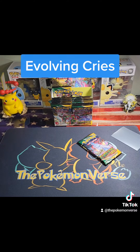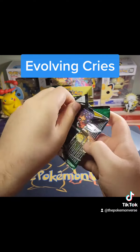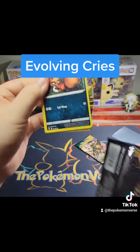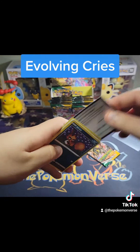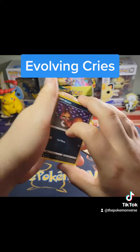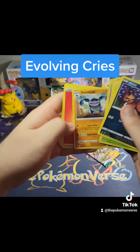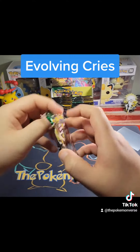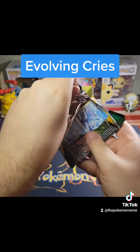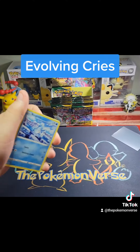It's different going from the Pokémon GO set — where there are Radiant Pokémon in the reverse holo slot — and Astral Radiance and Brilliant Stars — where you have trainer galleries in the reverse holo slot — to Evolving Skies, where it's either something in the rare slot or nothing. It's a bit different; it's tougher to adjust to, but I love Evolving Skies because of the cards in this set.